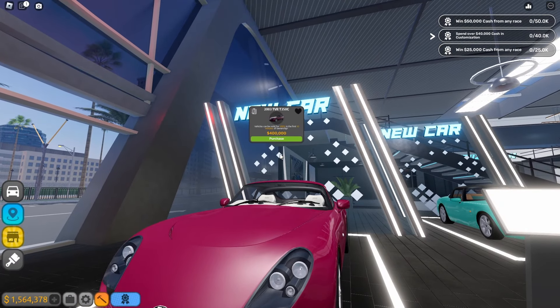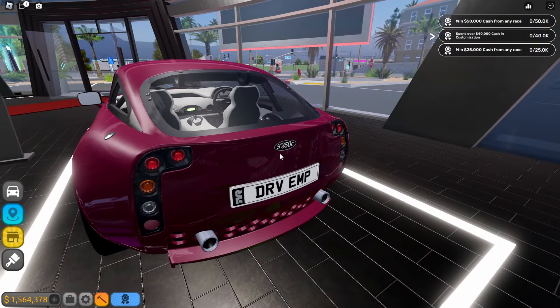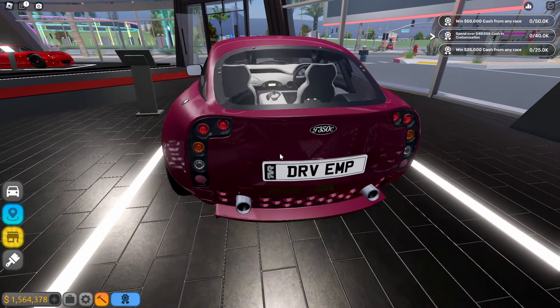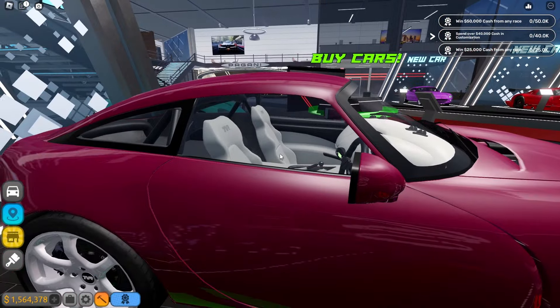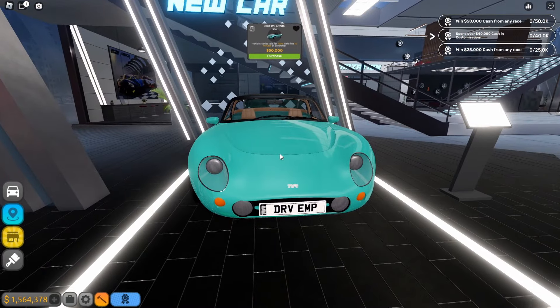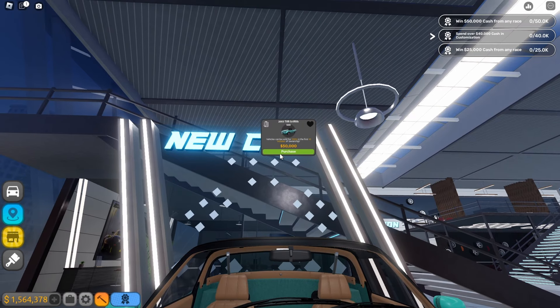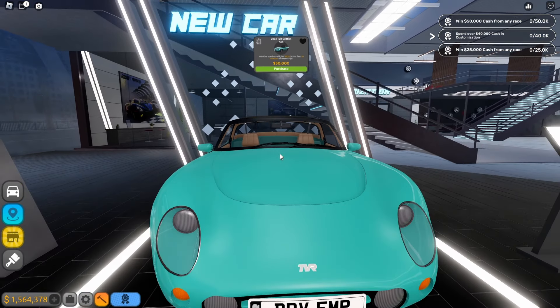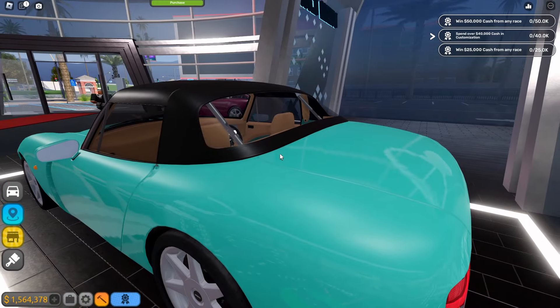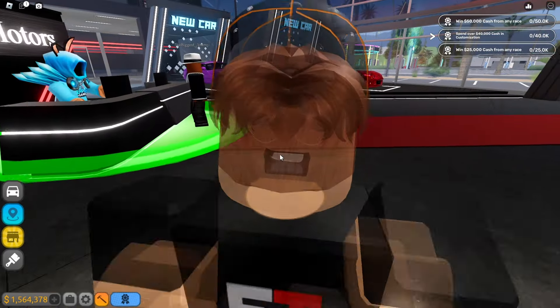This is the 2003 TBR T350C, priced at $400,000. The tail light kind of reminds me of a Lexus. Then there's the 2003 TBR Grip 500, and the price is $50,000. These seem to be British cars.